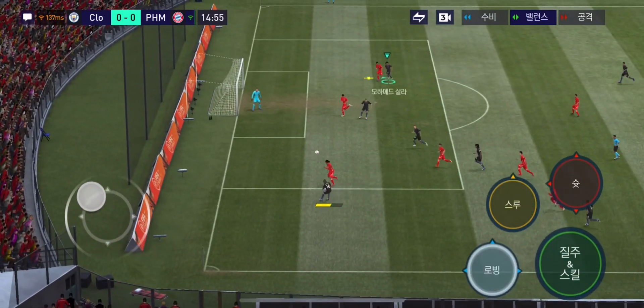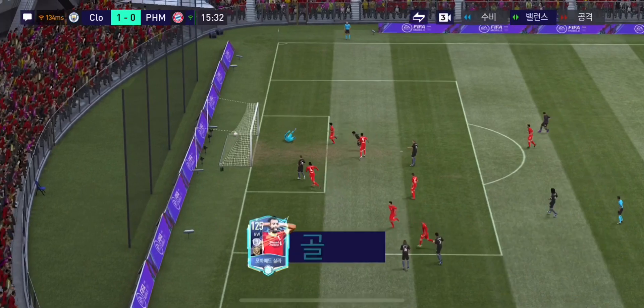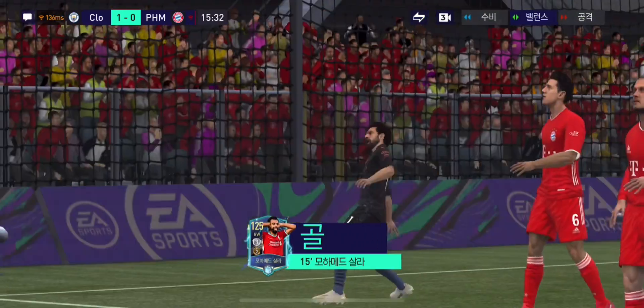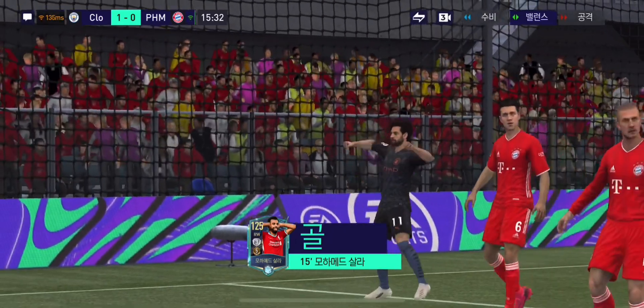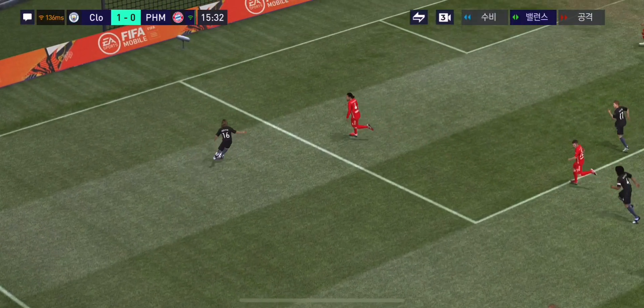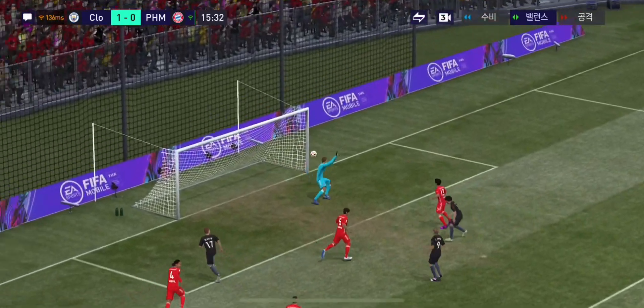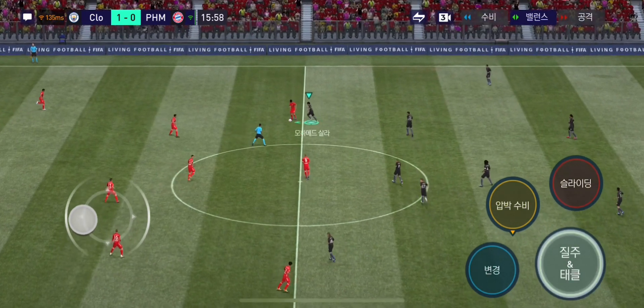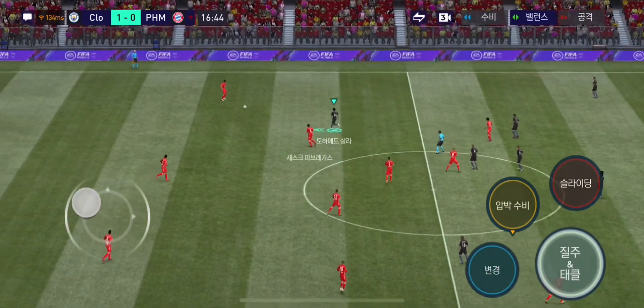Đây là đường chọc khe cho Papenet Vett - tắt bóng, đánh đầu. Bóng định tìm Fernando Torres nhưng không, cuối cùng bóng vòng ra và người nhảy lên đánh đầu là Mohamed Salah. Papenet Vett thi đấu ở vị trí LDup rất hay. Đội hình này mình rất kết - không có vị trí nào thoát luôn, kể cả thủ môn Keylor Navas.